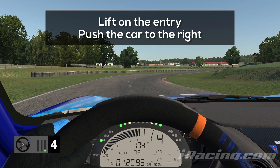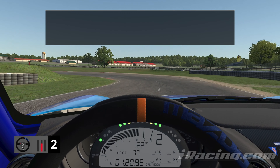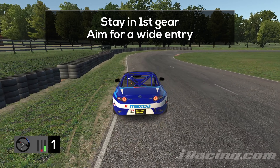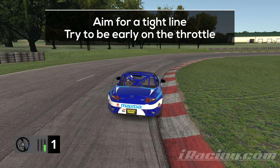Lift briefly on the entry to exit the next turn on the right edge of the track. That gives you a cleaner path for braking and opens up a wider entry into the next hairpin. Straighten the wheel right when you exit the turn, hit the brakes hard, and aim for the inside curb. Aim for a tight line, get back on the throttle to lead the car around the turn, and when possible attack the inside curb with one or two wheels — it helps shift the car around and gives you some additional rotation to work with. Stay in 1st gear, push the car to the left edge of the track, and hit the brakes when you've made it about halfway to the next turn. Aim for a clean and tight line and try to be aggressive on the throttle.